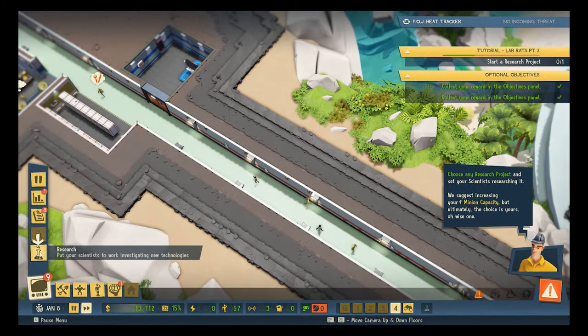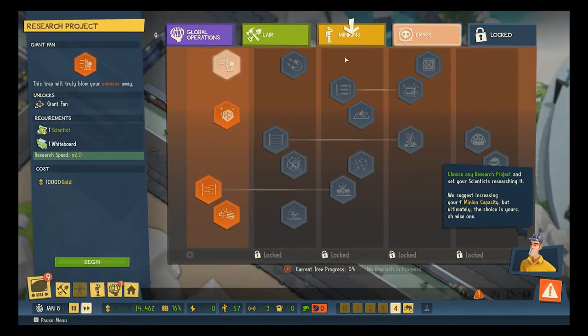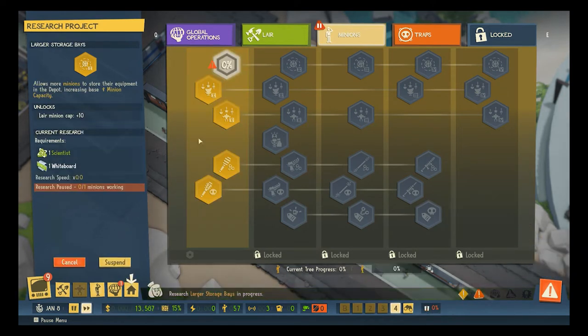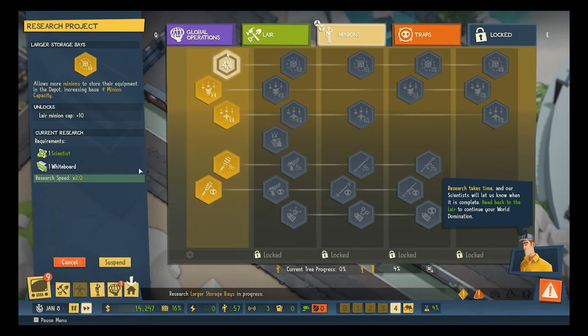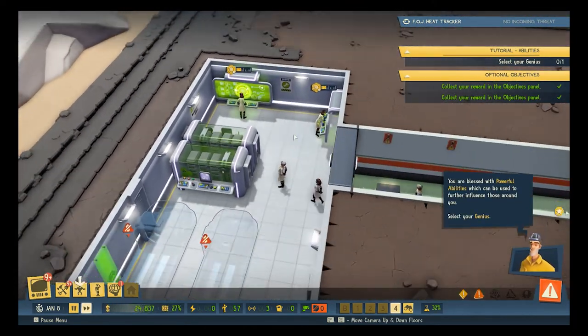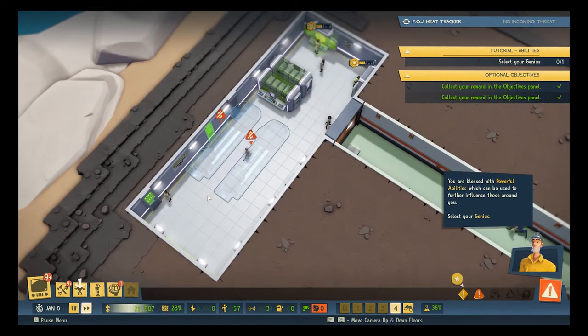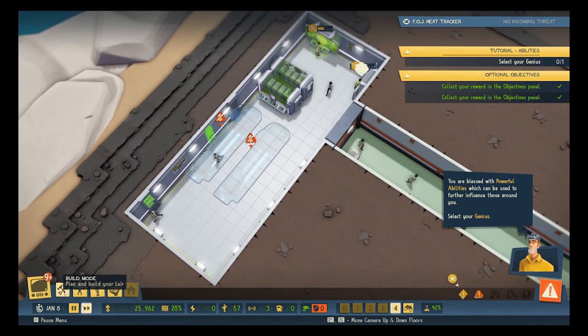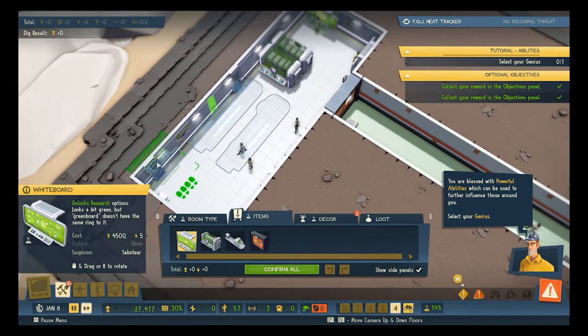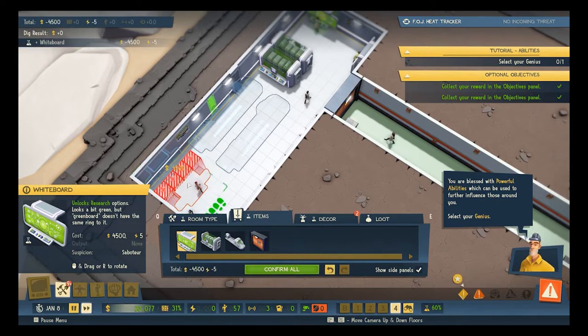We're being prompted again to do the research — because we have the money now! It wants us to do larger storage space first, and then we'll get into what we want. One scientist, one whiteboard, research speed times two — because we have two whiteboards. If we build more science-y stuff, we get to do research faster. I like that — let's see if we can squeeze in like three of everything.